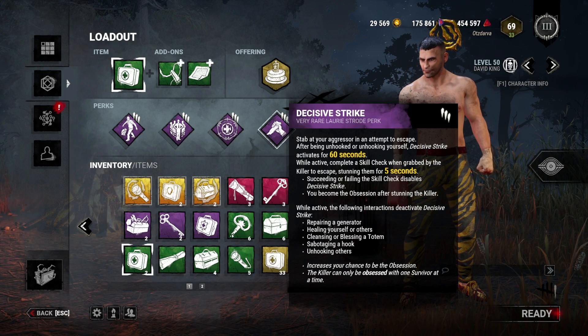My final recommended perk is Decisive Strike. Decisive Strike allows you to become the Obsession. If you die as the Obsession, you get 1,000 points; if you escape as the Obsession, you get 1,500 points on survival. So even if you die, you get survival points. It's also a strong anti-tunneling perk. Overall, I think this is the best build you could bring.